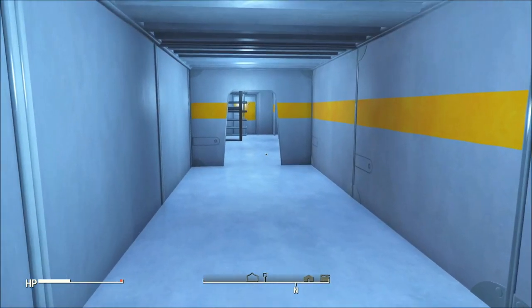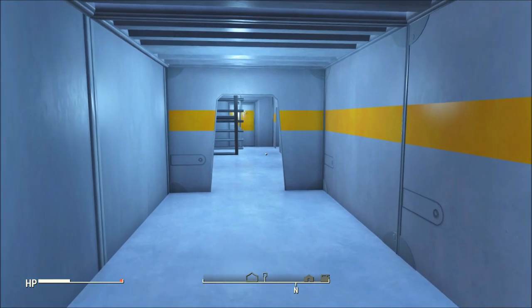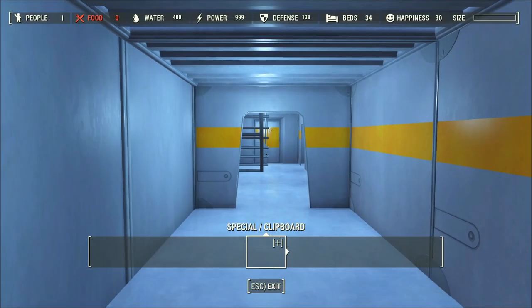Let me show you the statistics when it's all done. Alright — no food, so that's what I'm going to do with the area outside the front of the building. We've got 1 person, 999 power, 400 water, 138 defense, which is nice, and 34 beds.